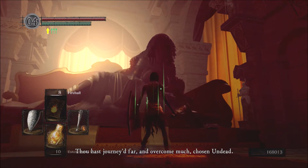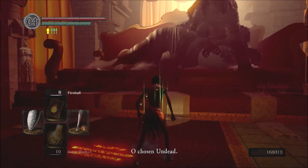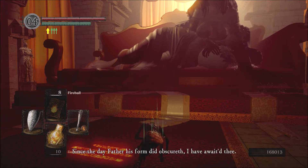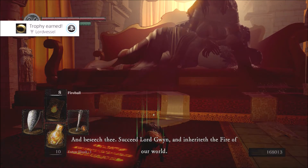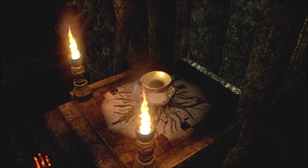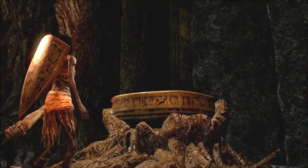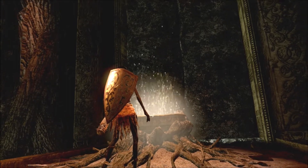Okay, so now we have the Lord Vessel. Our first destination is going to be Izalith, and the reason for that is because that's where the last red titanite chunks and red titanite slab can be found. So that means that when we return from Izalith we will be done upgrading. And fire is more effective against Seath, the Four Kings, and Nito than lightning is — so therefore it's best to do Izalith first.